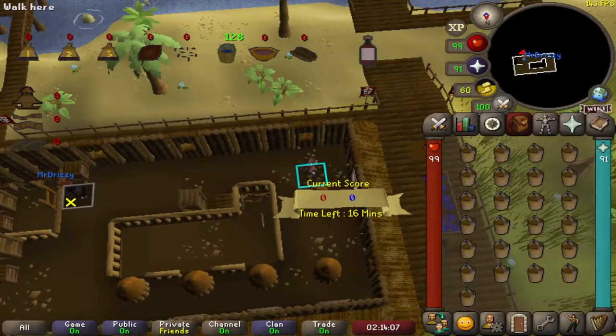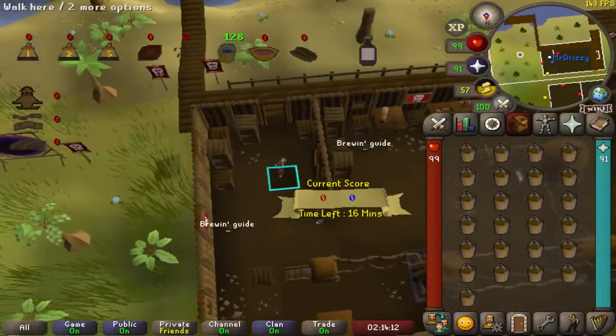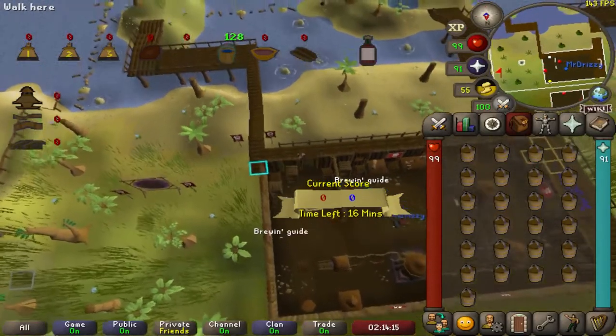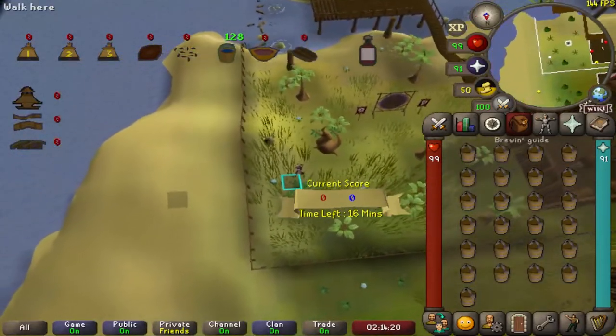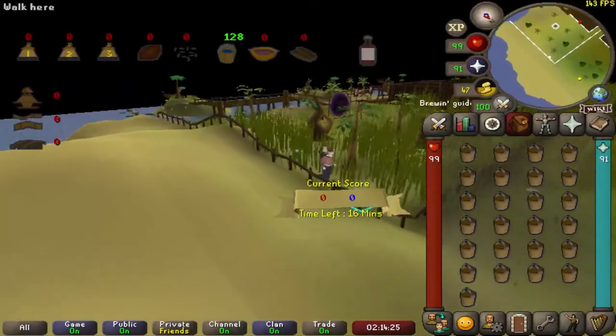Once you've deposited all 100 buckets into the hopper, you have officially reached the maximum amount of points you can receive in the round and you just need to wait it out until the round is over. Technically you can play the minigame properly and receive a few more points by making rum, but honestly no one really does this — everybody just sits around until the round is over.